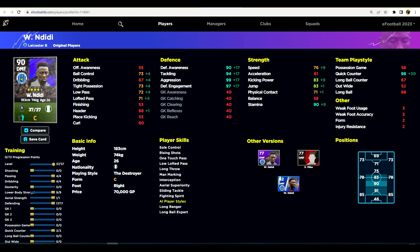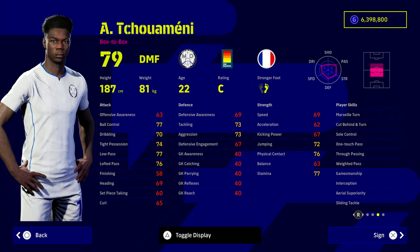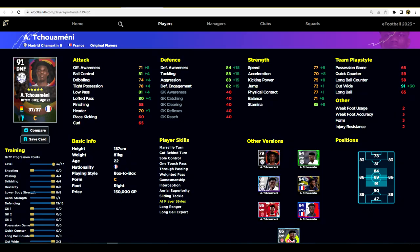Next up we've got Chumene — the Real Madrid star. He's unbelievable in the game. You've got interception and sliding tackle. He's down as a box-to-box but can also play CMF. We are reviewing players in their registered position in game. When I train him up — some would say it's a disservice to train up his defense this much because you're neglecting what makes him beastly in midfield — but with a natural attacking ability of 71 offensive awareness and training up the defensive, you're going to have a monster.